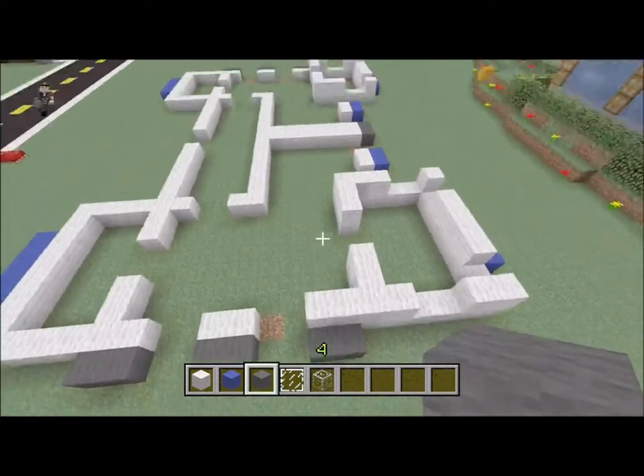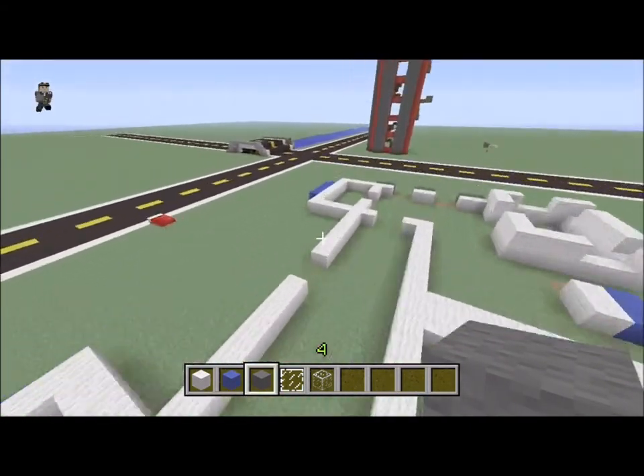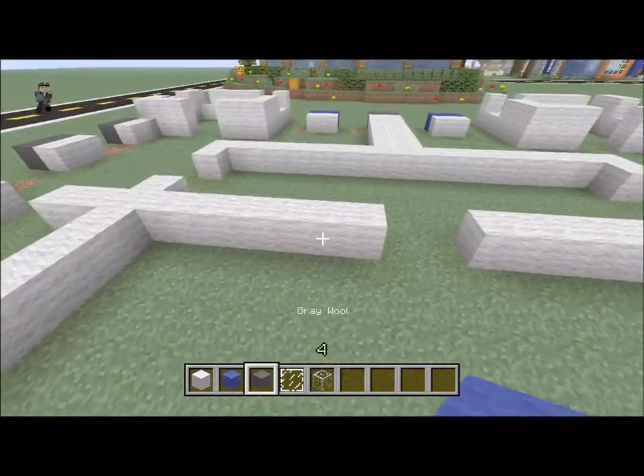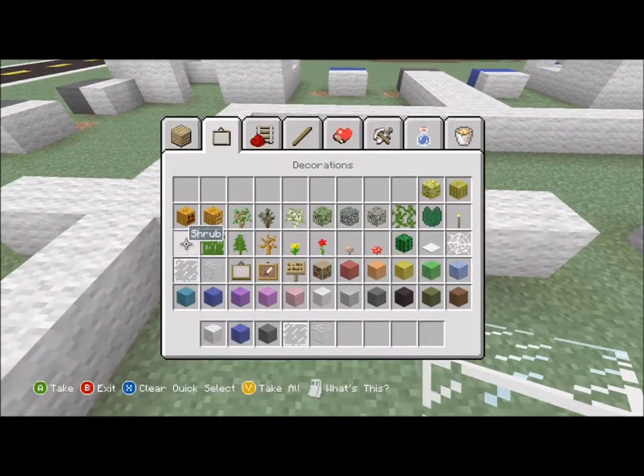And I think we have three gray ones over here. Yeah, three gray ones. I'm just going to leave this side white, but there's going to be a huge window in it.